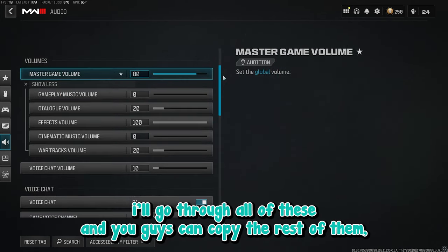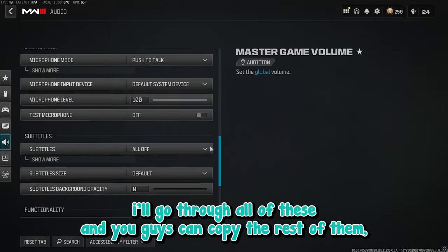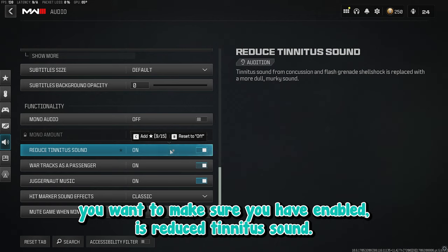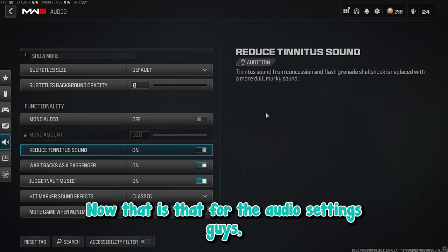Once you copy those, I'll go through all of them so you can copy the rest. There's also one more good setting to enable: Reduce Tinnitus Sound — make sure this is on. And that is it for the audio settings.